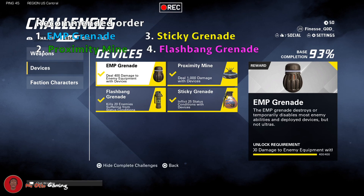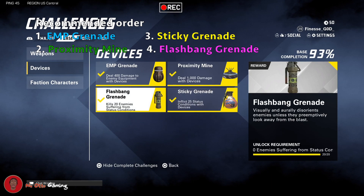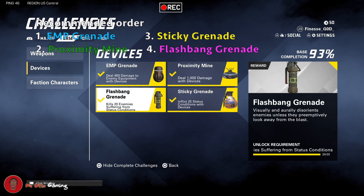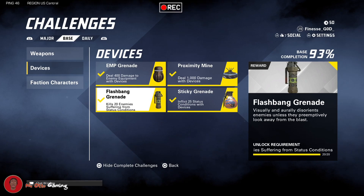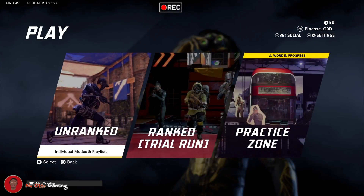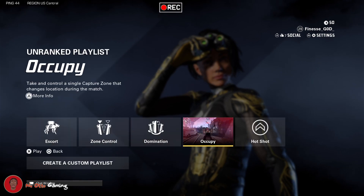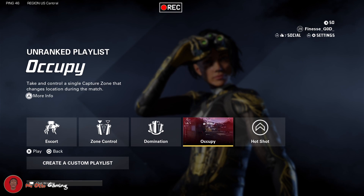So I would recommend going in that order. To get this done pretty quick, I suggest you play Occupy Mode. Go to Unrank, then all the way to Occupy Mode. On this mode, you're taking control of a single capture zone that changes location during the match — basically like Hardpoint on Call of Duty. Real easy stuff, so let's get straight to it.